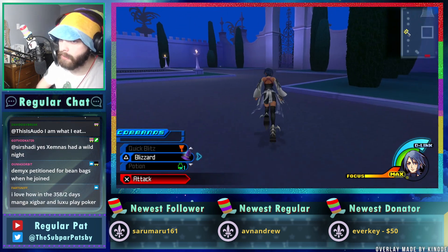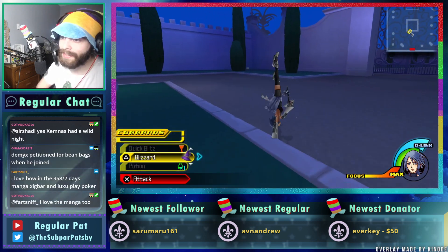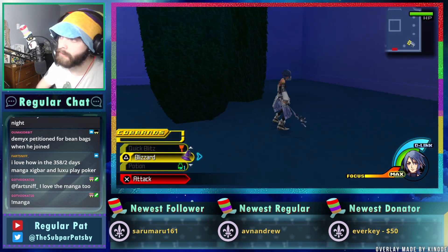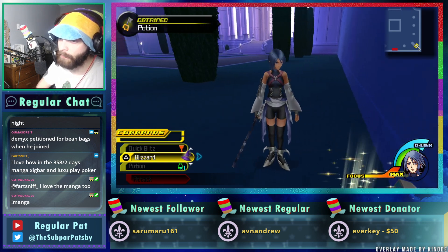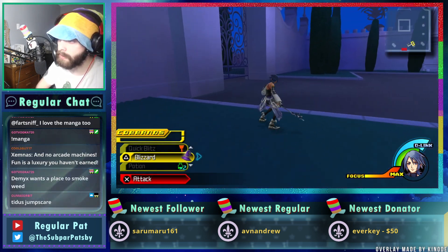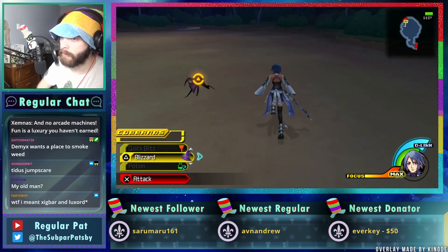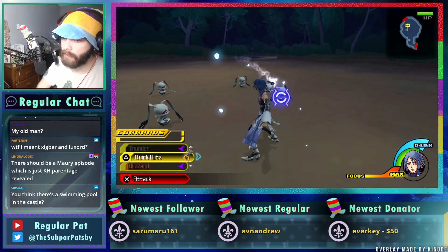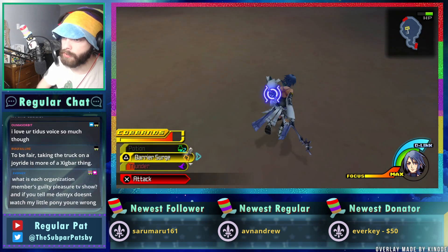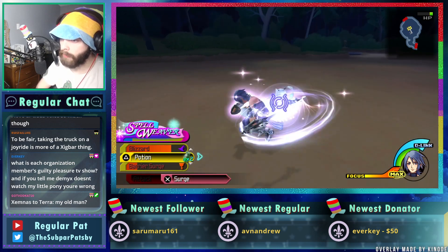The Kingdom Hearts version of IKEA — that's where they got the gray area furniture. Let's also get the lowest coffee table possible. The amount of comfortability we will feel is nothing. Xemnas's dad is Terra, Xemnas's mom — well, if you had to pick, Terra as Xemnas's dad is not the most incorrect option. I'm gonna get rid of Quick Blitz — that's not useful as Aqua.